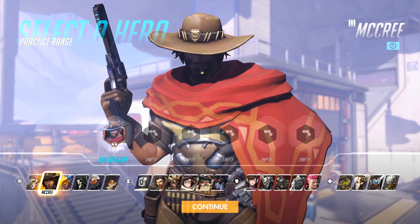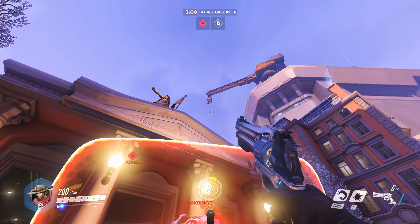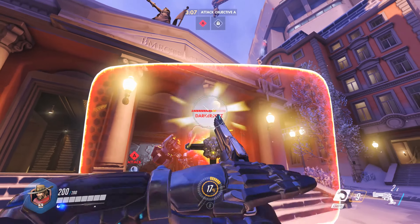Next up we have McCree, who can use his Flash Bang ability to stun Reinhardt and drop his shield instantly, along with anyone else who is nearby.